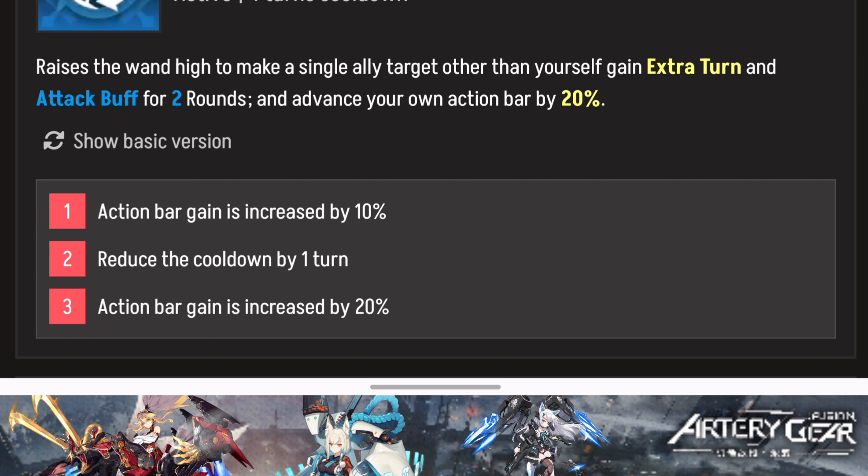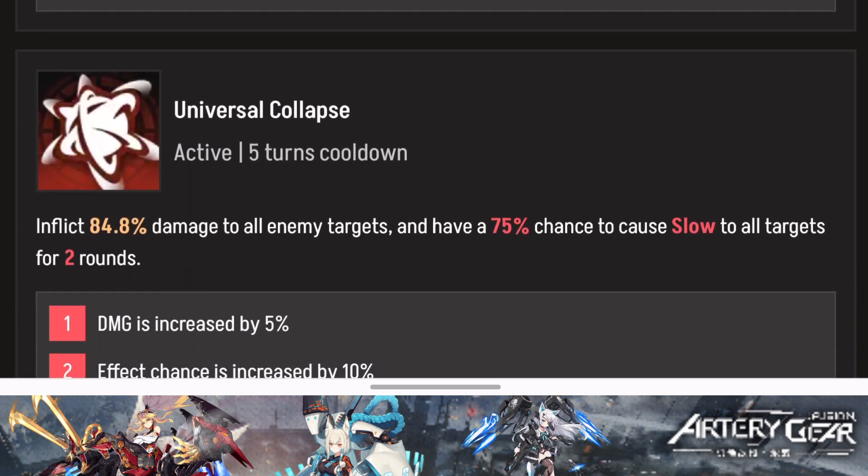Her last skill has a 5-turn cooldown. It inflicts damage to all targets — a nice AOE — and has a 75% chance to apply slow to all targets for two rounds. This is also very good in PvP: since Sirius deals amazing single target damage, pairing Alice's AOE slow can reduce the speed of enemy units. Very nice utility in PvP overall.